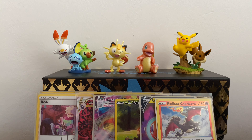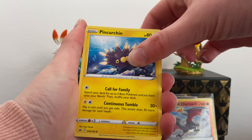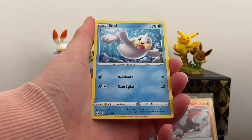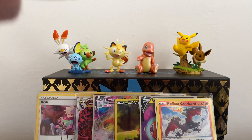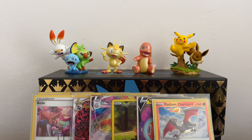Don't expect massive pulls from this set all the time, but do expect something nice at least — I think it'd be safe to say that. That was a normal pack, just a normal reverse and a regular rare. Final pack of the second tin — we have Pincurchin, Great Ball, B-Sharp, Larvesta, Oddish, Seel, Potion, Arrow, Dusknoir gallery and Calyrex holographic. That was the last of the second tin.